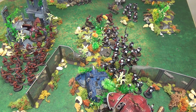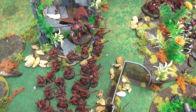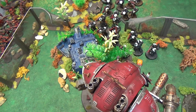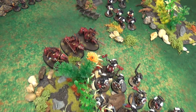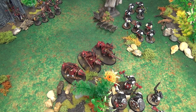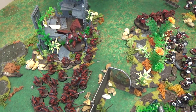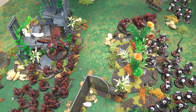End of turn two assault: the Bloodletters failed their charge, even with a command re-roll, leaving them at three command points. However, the Knight got into combat with the Centurion, crushing him underfoot and pushing closer to the Primaris marines. The Bloodcrushers charged in, took no overwatch damage, dealt six wounds, and the Juggernauts then destroyed the Land Raider. Both of the Templars' heavy hitters are now gone. Moving on to Black Templars turn two.